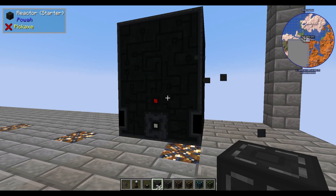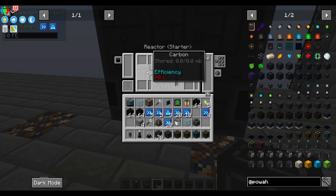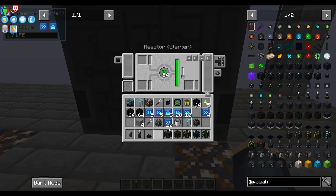You'll have a few slots you can put things in. One is for redstone, one is for coal, one is for cooling, and another one is for the uranite.